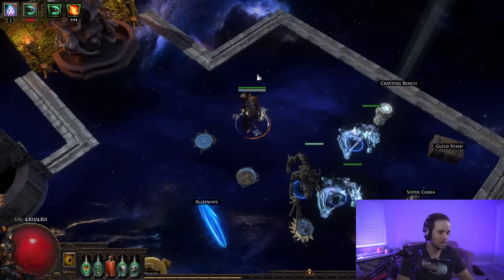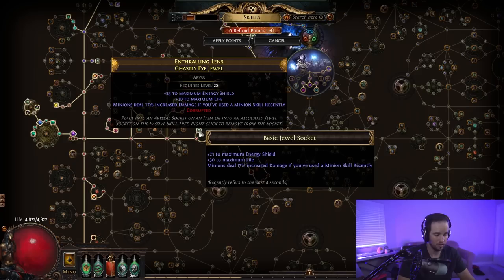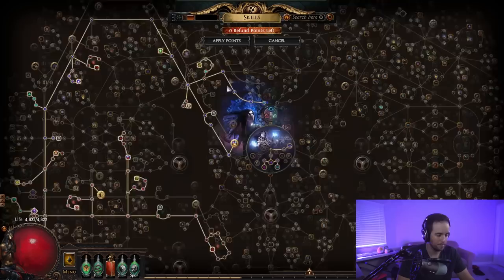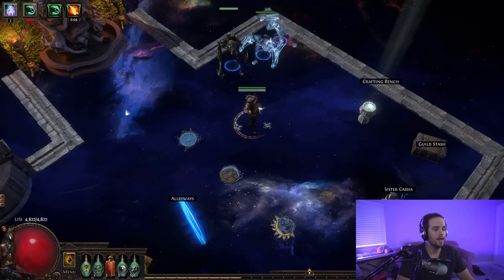Call to Arms allows us to use Enduring Cry instantly — you should pick up Enduring Cry very early. It's a very powerful skill you should use on most life builds. Pick up jewel sockets as you obtain good jewels; you're looking for life, resists, and minion damage nodes. The node that says 'minions deal 17% increased damage if you've used a minion skill recently' is super powerful — get it on all your jewels if you can. I also have an anoint for mana issues, but Ravenous Horde is cheaper and gives your minions Onslaught on kills.